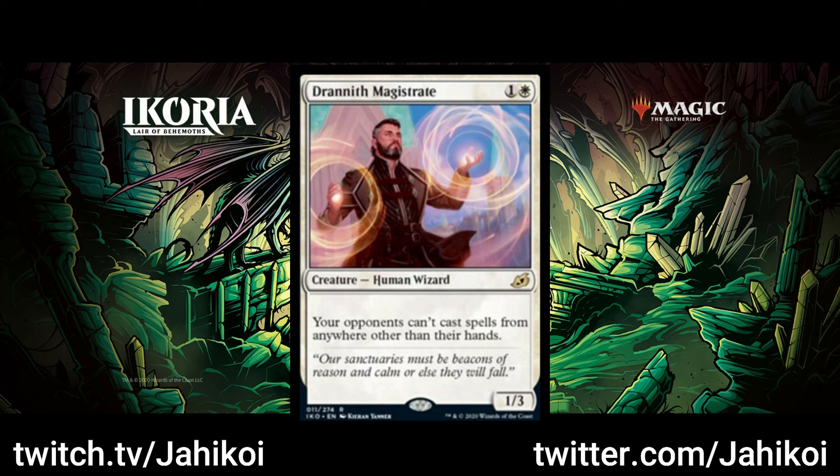The next card is Drannath Magistrate, a nice little hate bear — well, technically not a bear — that will do massive things, just maybe not in Standard. He stops Adventure Spells, he stops Escape cards like Uro, and a few Cast from Exile cards like Light Up the Stage and Escape to the Wilds. His main strength is going to be in older formats where there's a massive list of cards and decks that he stops, like Cascade and Flashback. I think he stops Madness as well. If you're an Underworld Breach player, you're probably going to face this guy in the future.